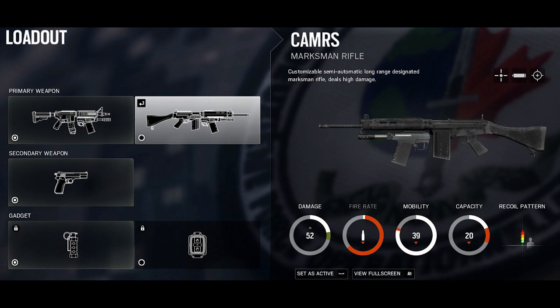His next weapon option is the CA MRS, and this is a gun I'm really excited to see in this game. It's actually the FAL, an iconic battle rifle. Normally this gun has full auto capabilities but in game it's set to semi-automatic only. The combination of this weapon plus a shotgun gives you something for long range and short range. The only downside is that semi-automatic weapons in Rainbow Six almost always lose out to full auto, so I don't see a lot of people choosing this one over the M4.